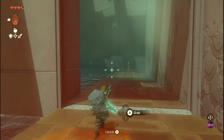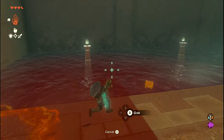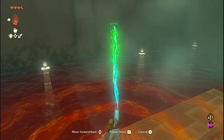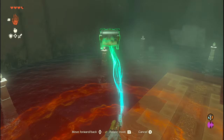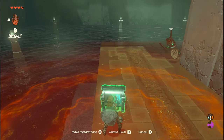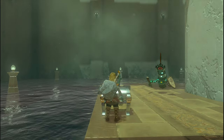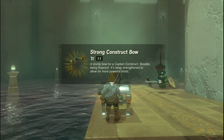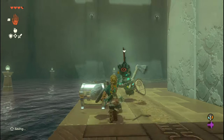After you do that, proceed into the next room. Use your Ultra Hand and you'll see that there's a metal treasure chest in here. This is the only treasure chest located in the shrine. Pull it towards you and open it up, and you'll be rewarded with a pretty decent bow — it's a Strong Construct Bow.